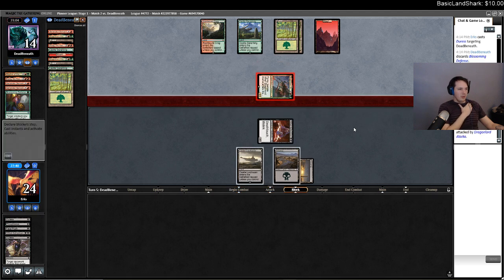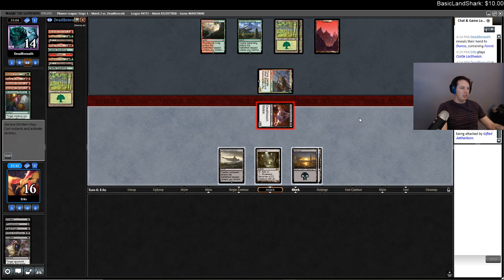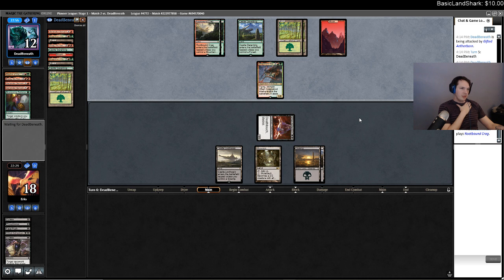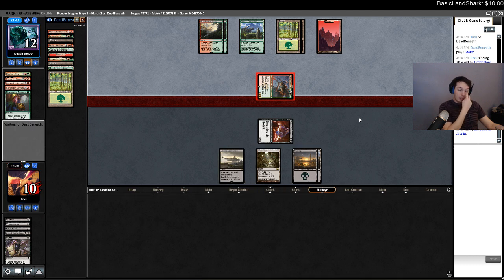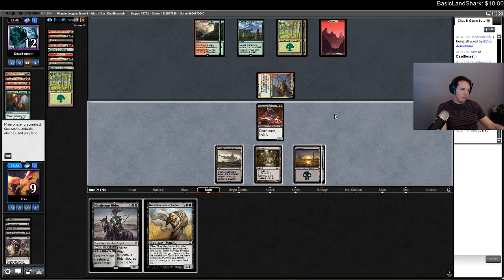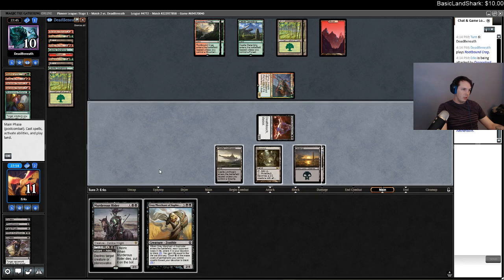I didn't look to see what their land was — I assume it was a mountain. This is good. Let's draw an extra card. Gray Merchant helps me race as well. Oh, this looks like a spell — I don't think we can beat a spell. It's a Musky. I'm at 10. Doing it. I guess there's no reason not to just fire it off on my turn. If I have Blossoming Defense I'll take an extra point. It's 4 if I draw a land.